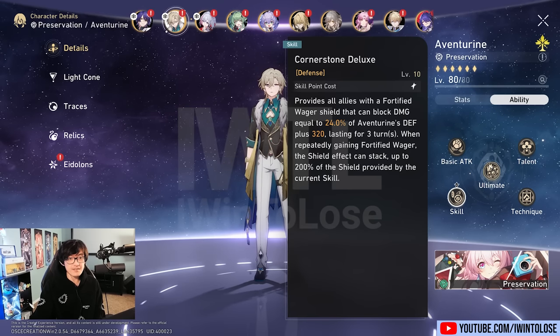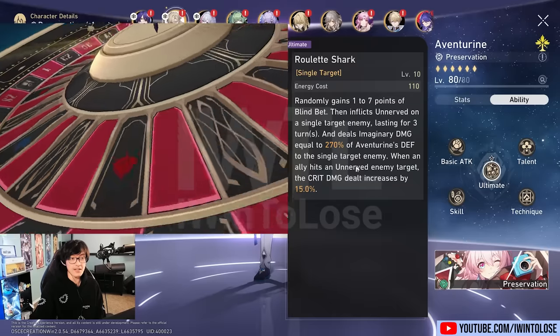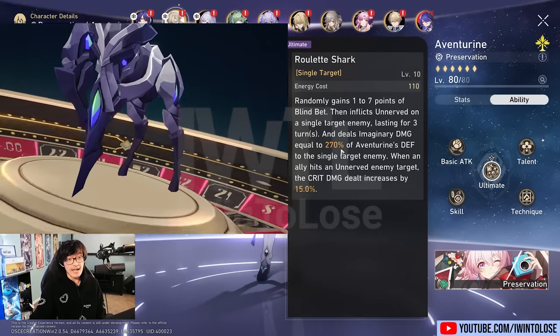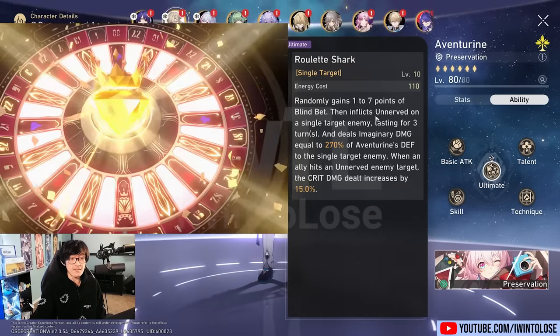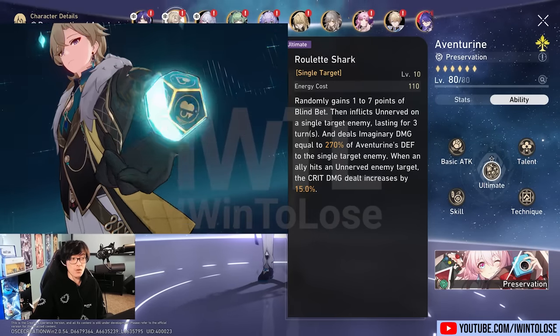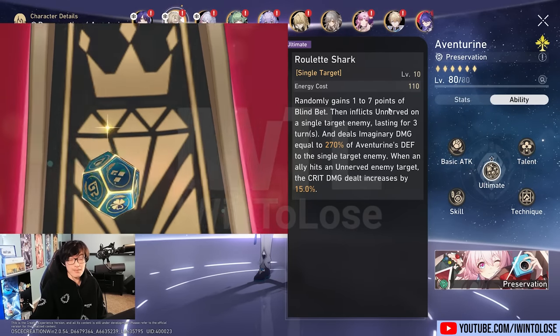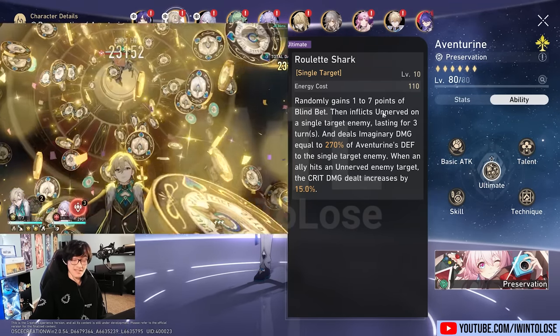Up next, we have his ultimate — basically a single-target nuke that scales off of Aventurine's defense stat. And it also applies a guaranteed debuff called Unnerved onto the enemy. It will also generate one to seven of those blind bet points that trigger his follow-up attack. So this is a pretty big range — sometimes you'll get one, sometimes you'll get seven.